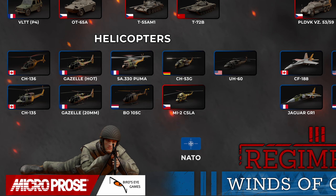Helicopters are down at the other side of this screen. The Canadians will get the CH-136 and CH-135. The French will get the Gazelle HOT, again a familiar unit, and the Gazelle 20mm, as well as the SA-330 Puma. The Dutch will get the BO-105C. The West Germans will get the CH-53G. The Czechoslovakians will get the MI-2 CSLA. And the Americans will get the UH-60. As you can probably tell, a bunch of transport choppers have been added for the new airborne troops.